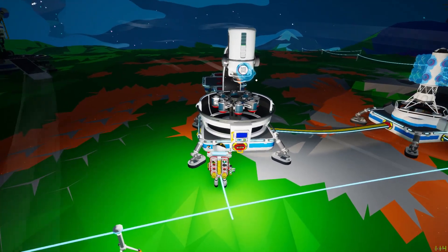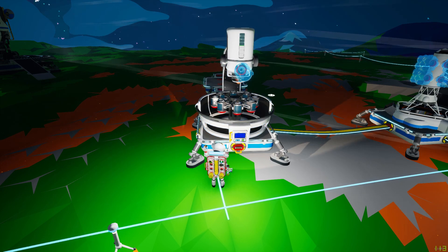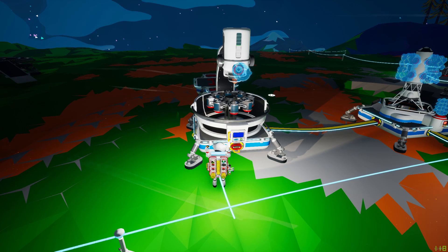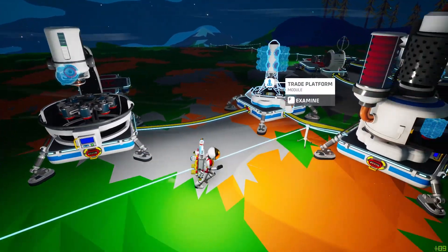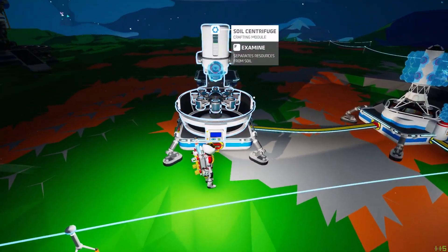It takes two full containers to fill the centrifuge, and then you're good to go to start printing resources. Hopefully this video is helpful for people who need it. I plan on making more videos on how to use each of the buildings, but for now this is the one I'm doing.